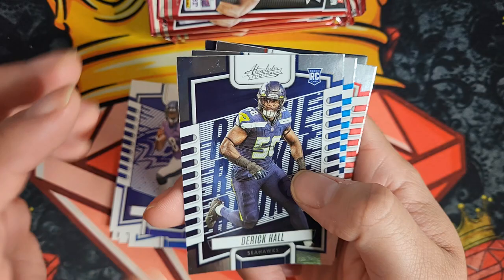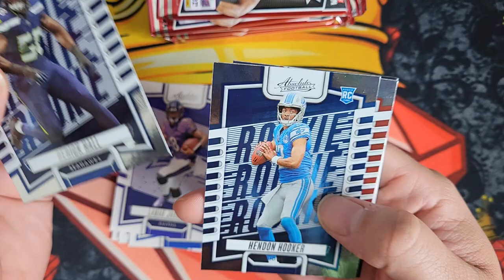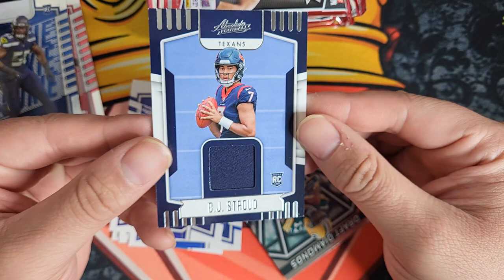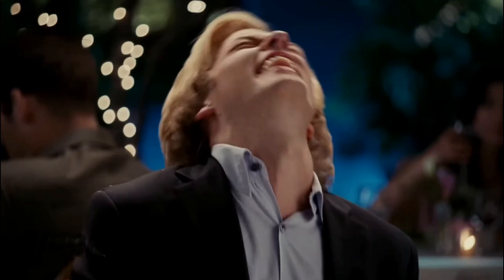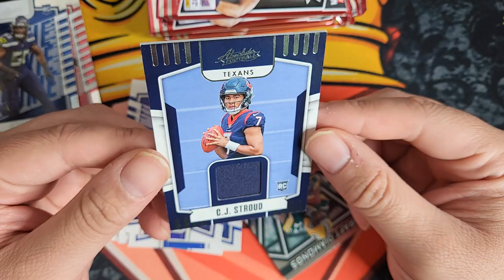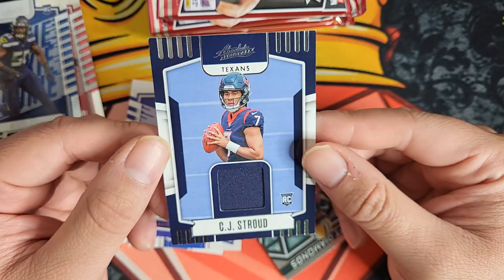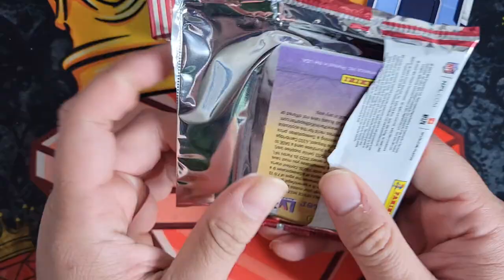Our first rookie is going to be a Derrick Hall, second rookie is going to be a Hendon Hooker, third rookie is a Zach Harrison — and then wait, we got a CJ Stroud patch card! Let's go! Oh yeah, oh man! So I guess we're not going to get an auto seeing as we got a CJ Stroud patch card — first pack magic! That is really sweet.